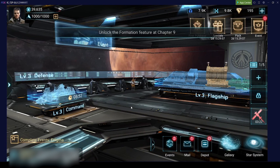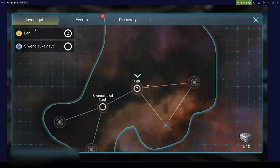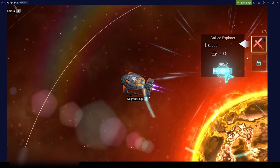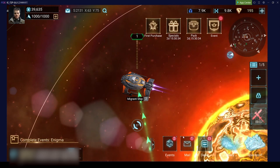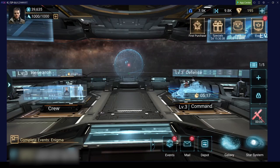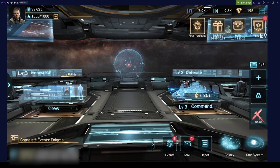As soon as we get our fleet set up we can send it out. Under events you can investigate other systems - just click on the system and send your probe there. This will give you additional resources. Many times these resources will come in resource chests. If you go to your depot from any screen you'll see these resource chests - but you don't want to open them. Never open these resource chests manually.